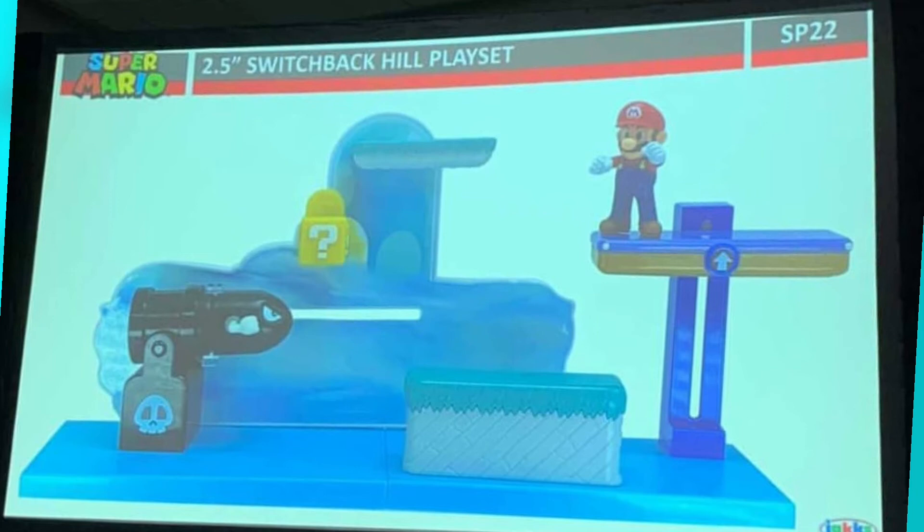We have some platforms — the bottom one, one on the top, one to hit the coin with a question mark block, and one that goes up and down. This is really cool — it's from New Super Mario Bros. U and it's like a level. I'm assuming this is going to be $20, maybe $15 — probably $20 is my guess. It's a really cool playset, and I really like it. We're finally getting a Bullet Bill Blaster.